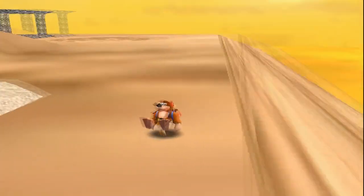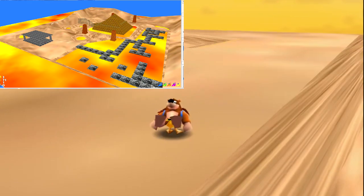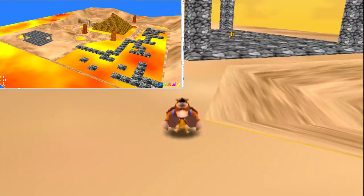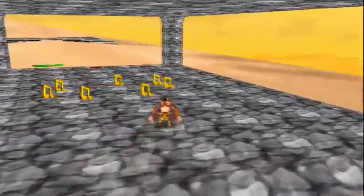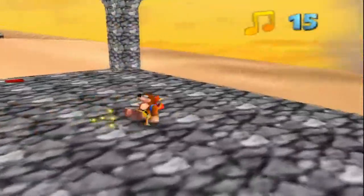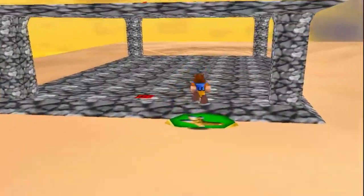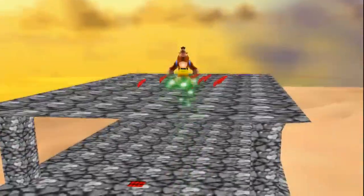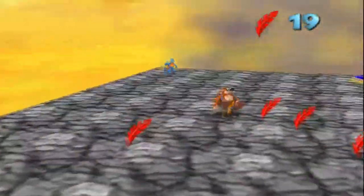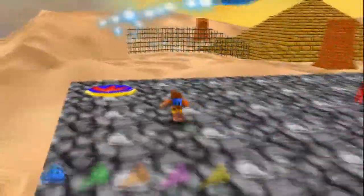To make the Shifting Sand Land kill you when you're in it, I put a plane of lava across the entire map. Any point where you're lower than this is where all of the Shifting Sand is — just non-stop.